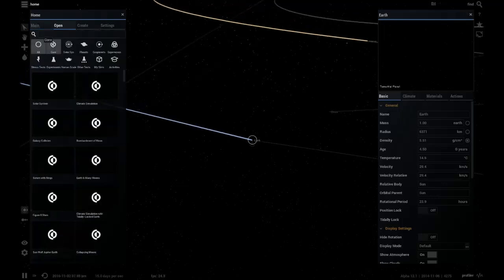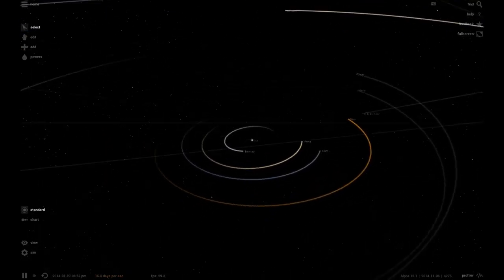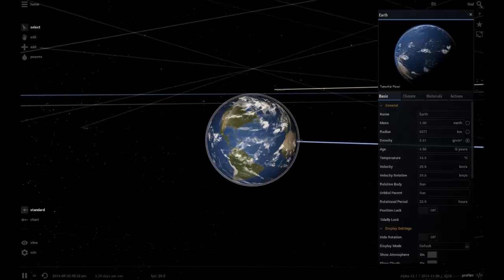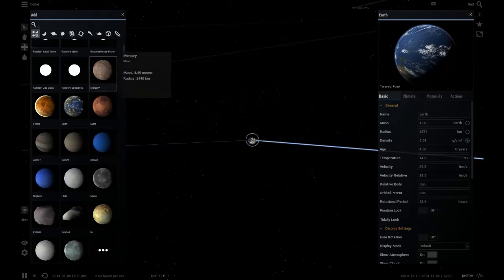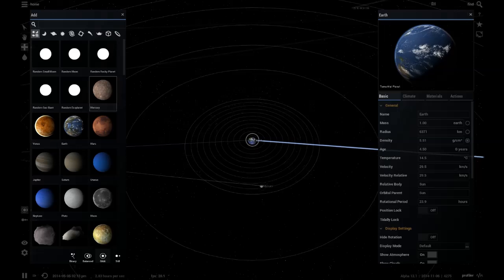Okay, home, open solar system. We are going to first add a moon, and we're going to make the moon as big as the Earth but not collide and still orbit it. It'll be a dual planetary system - not sure if this is possible but might as well try. We'll start with something already kind of big.